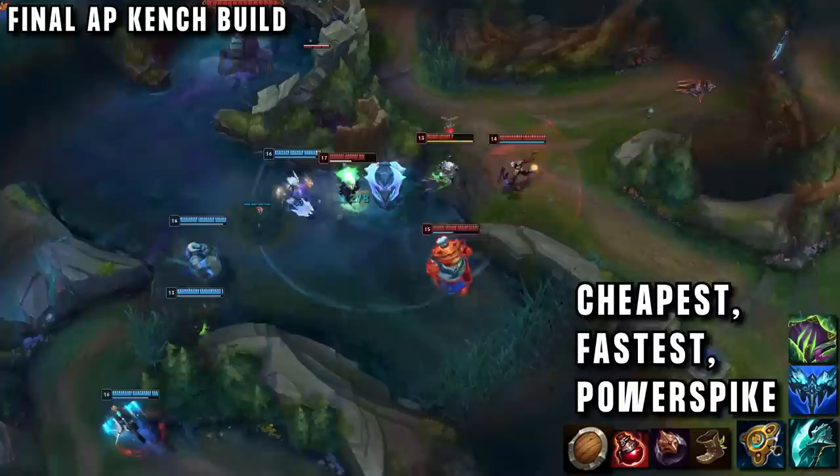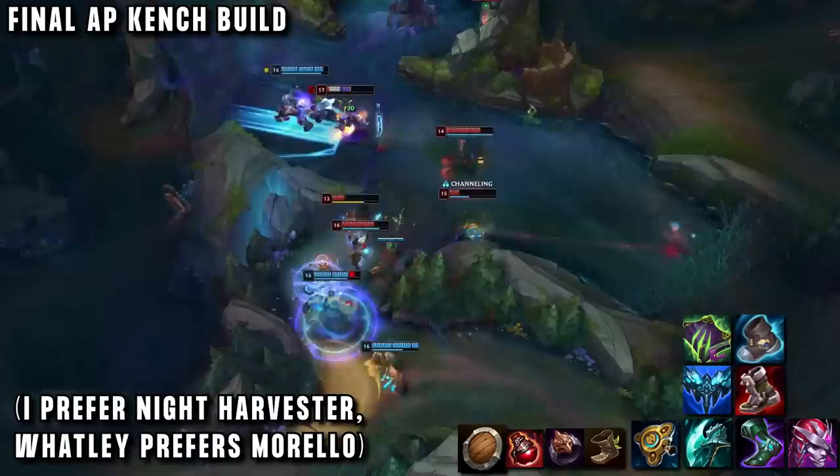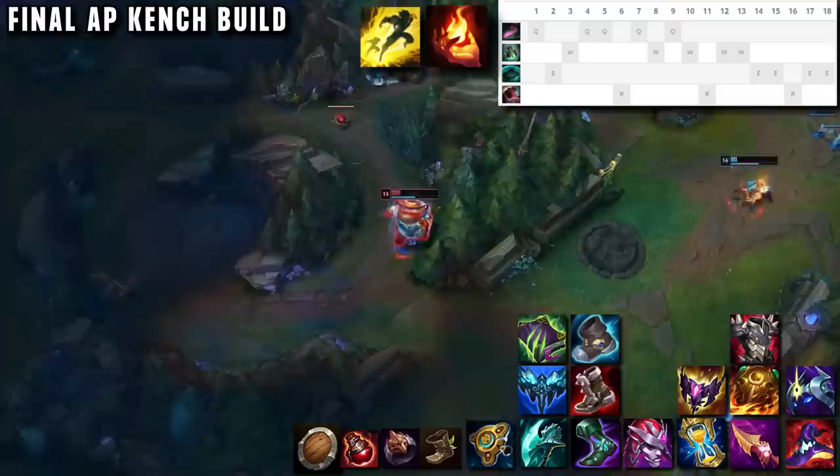Morello is a cheap AP item — cheaper than the mythics — with lots of stats and gold efficiency even without the anti-heal. People think it sucks but it's actually a cheap, fast power spike to get ahead of your opponent, and the anti-heal does improve teamfights. Next is Demonic Embrace for the burn and health, since health is always valuable on Kench, making him safer and increasing his auto attack damage. Finish the build with more AP or a tank item if you need to be a frontliner. Grasp is best overall in runes, but Comet is better for laning power. If you're trying out AP Kench, good luck — and please don't play it top lane if you have a soul.